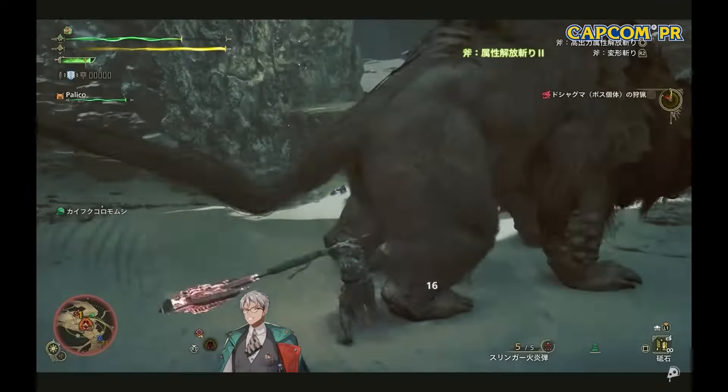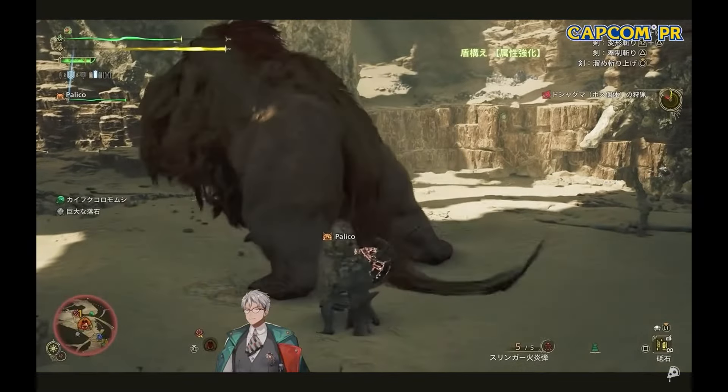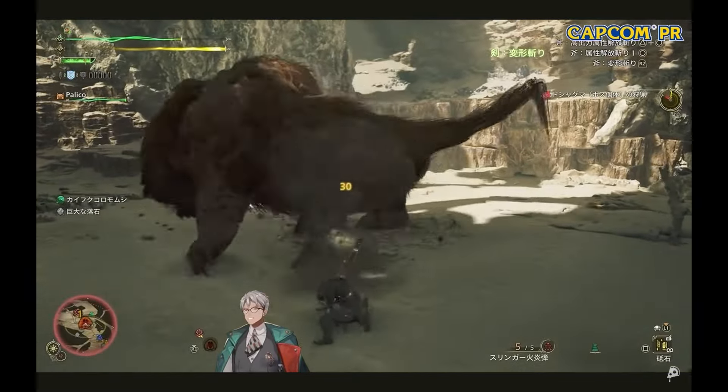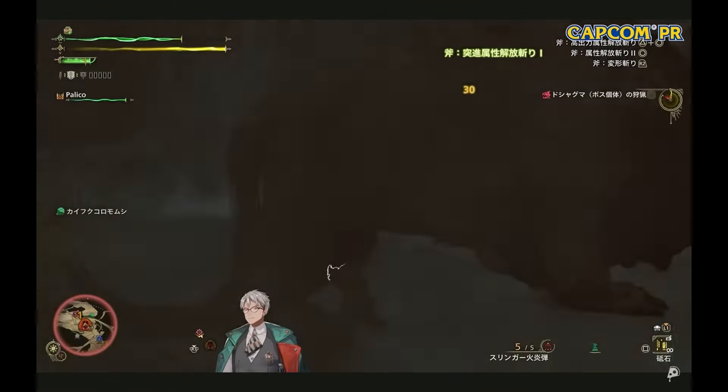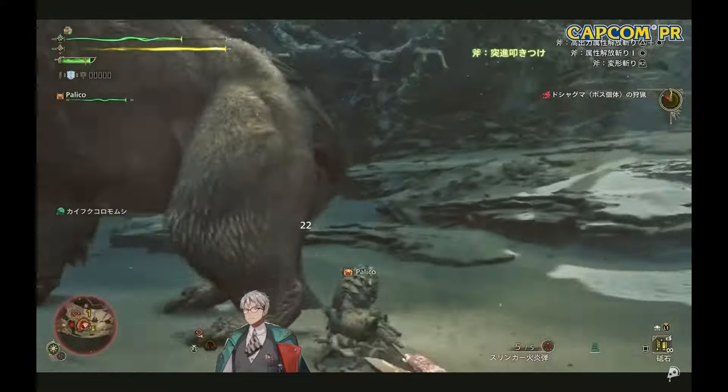Note that overcharged phials double the duration of shield charge. Assuming 30 seconds per phial, you would get 5 minutes with 5 phials instead of the usual 2.5 minutes with 5 phials. Shield charge appears to apply a 20% boost on the chopping half of element discharges, in line with previous games.